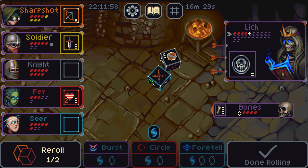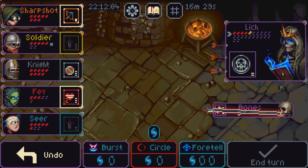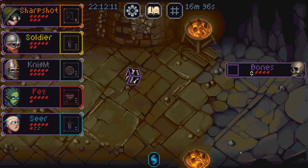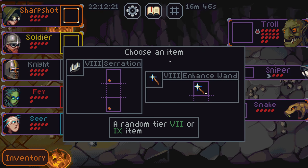We don't need a shield. We need damage. Okay, that's fine. Give me the kill on you. And then we just have a bones to kill. Yoke it. This is going really well.